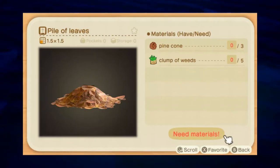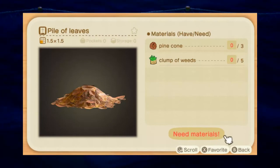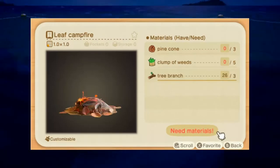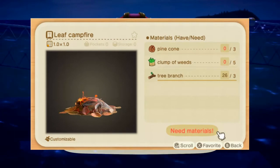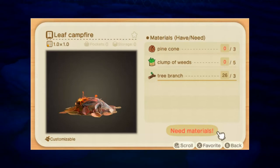Next, we have the Pile of Autumn Leaves, and all these recipes can be obtained by popping balloons during the fall — they're all from balloons, nowhere else. So whenever you see a balloon, pop it. The Pile of Autumn Leaves takes three pine cones and five weeds. Next, we have the Autumn Leaf Fire, which takes three pine cones, five weeds, and three tree branches.